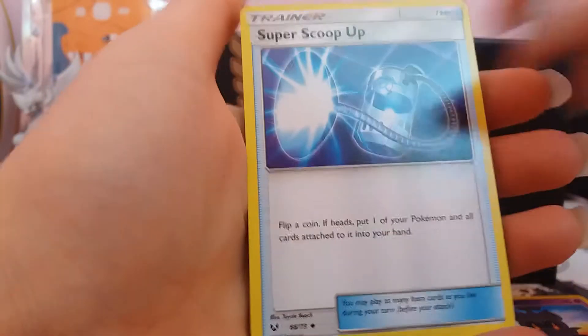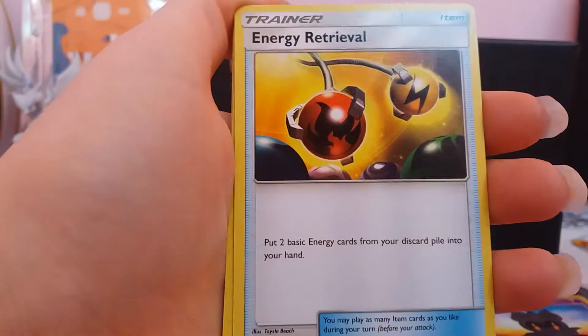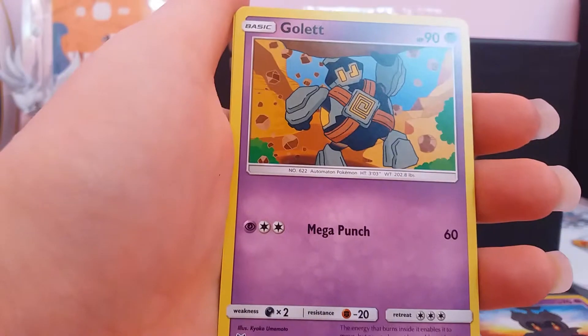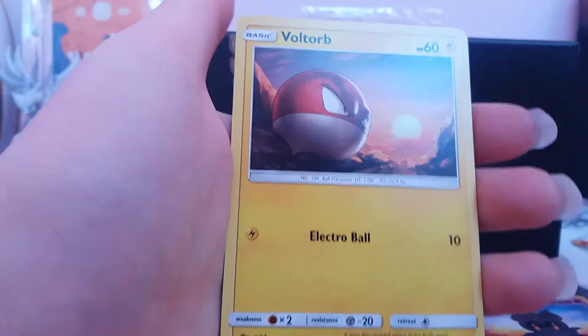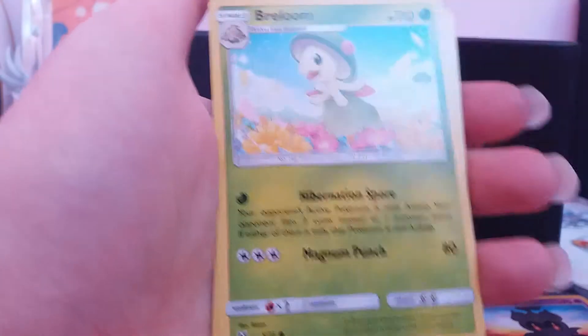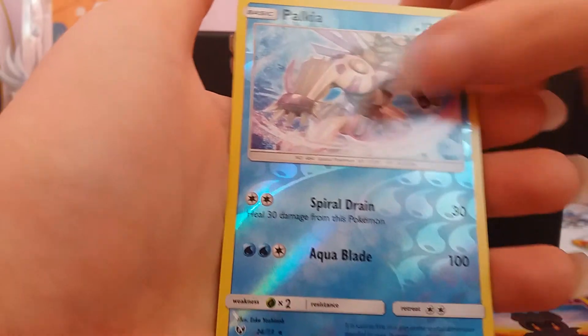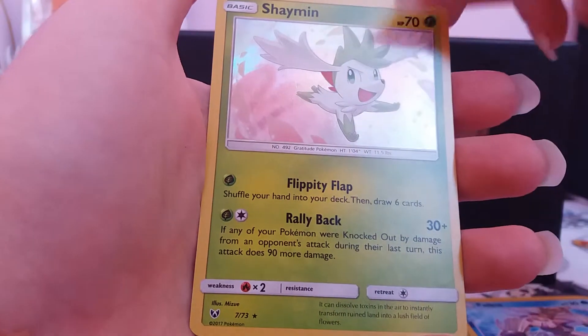Fighting Energy, Super Skeet Up, Energy Retrieval, Warp Energy, Bulbasaur, Gullet, Voltorb, Breloom, Litten, Reverse Reapulchia, and Holographic Shaman.